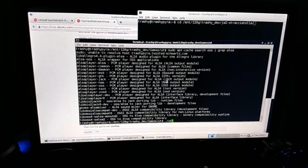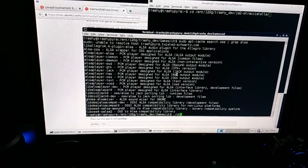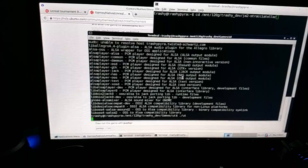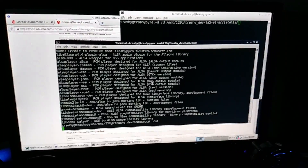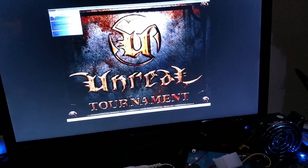Next up is Unreal Tournament — this is the Linux x86 port running through ExaGear. I can't get sound to work, and of course there's no 3D acceleration on the dev board, but Unreal actually came out with a pretty fantastic software renderer at the time, and it works actually pretty good.